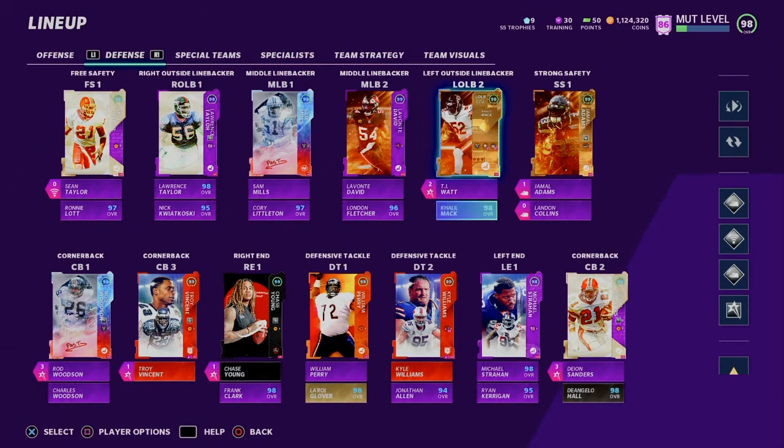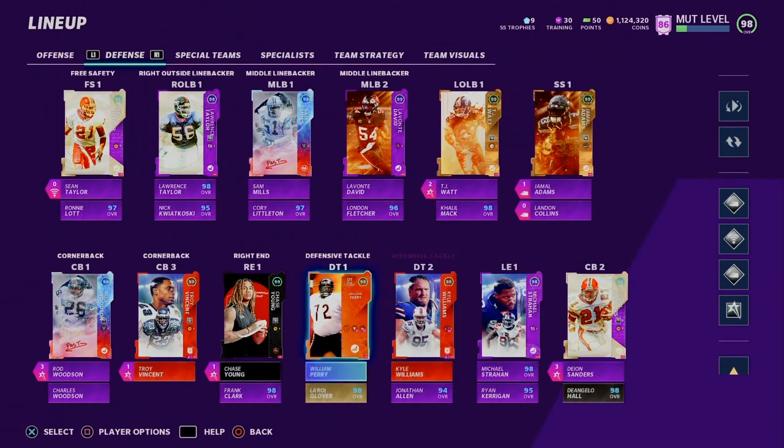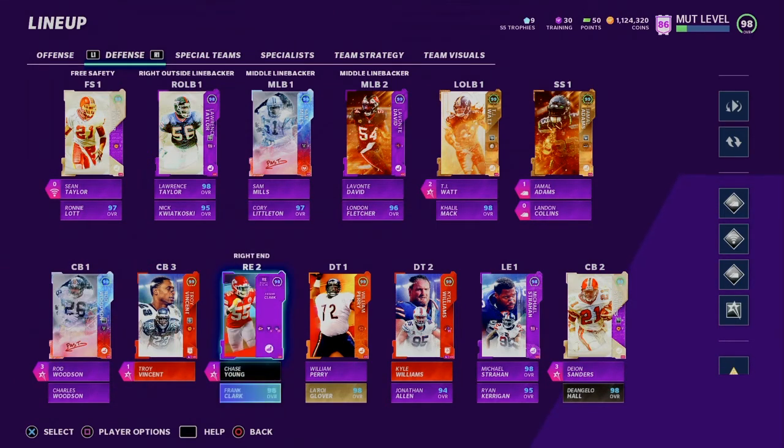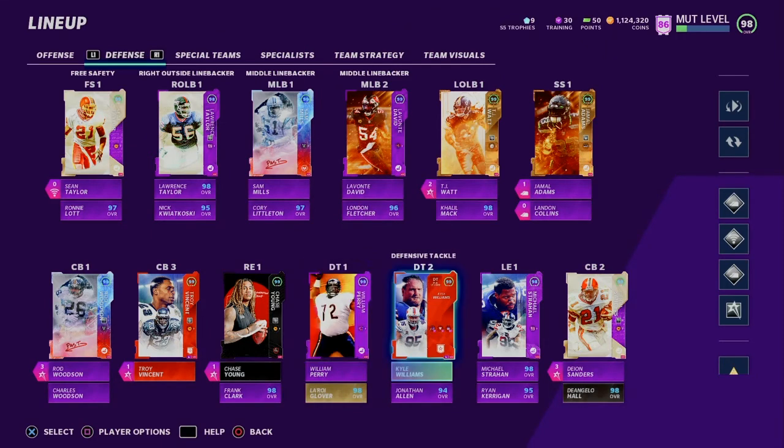Khalil Mack backing up — which is a really good option as well. Jamal Adams, Landon Collins, Rod Woodson, Charles Woodson, Troy Vincent, Chase Young — absolute beast. Him and LT are just on another level of dominance. Frank Clark, William Perry, Lloyd Glover, Kyle Williams, Jonathan Allen — need to upgrade him.